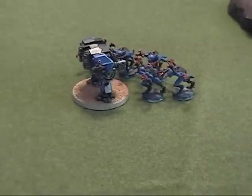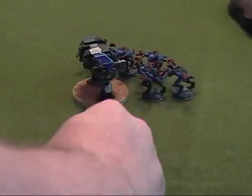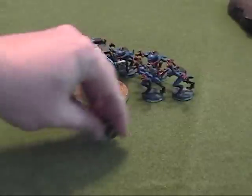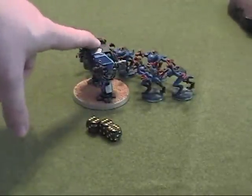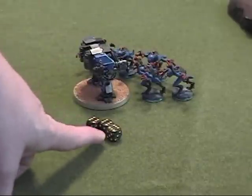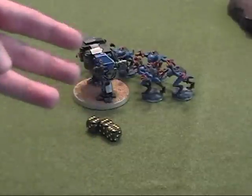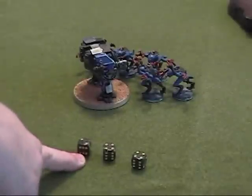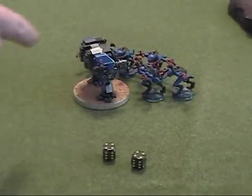Looking for sixes — the Genestealers score three sixes. They start with strength four and add six, giving ten. The rending special ability against vehicles means sixes indicate a rend, and they can add a D3 to each score. Starting with three hits of ten: the first adds plus one for eleven — not enough for the front armor. The other two add plus two each, equaling twelve — two glancing hits, matching the front armor value of the Dreadnought.